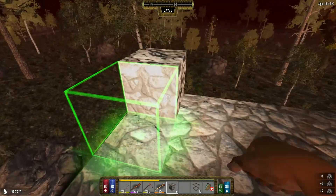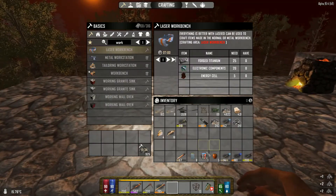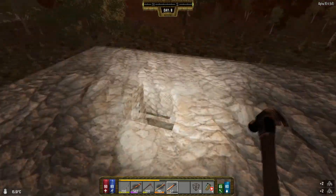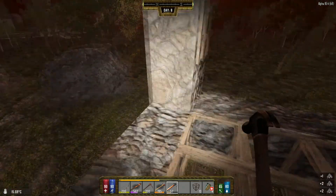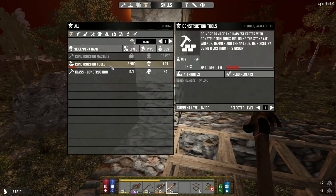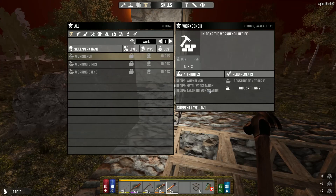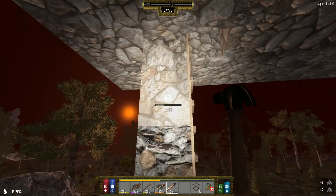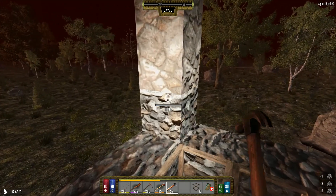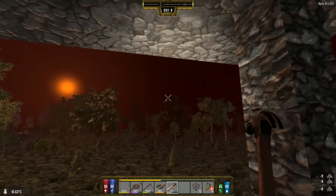Let's put these in here. Then I need to wait for my cobblestone to be done and I can upgrade. I need construction up to 15, then I can buy myself the workbench.